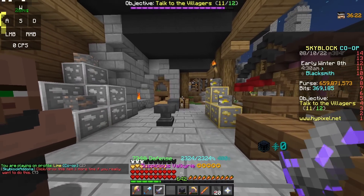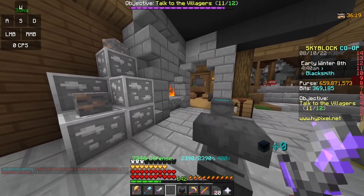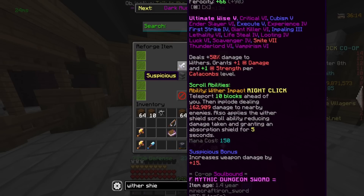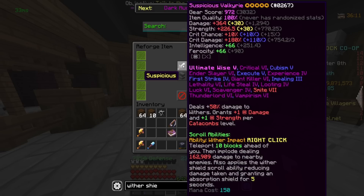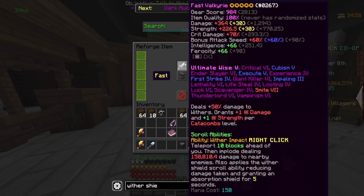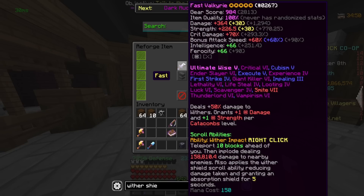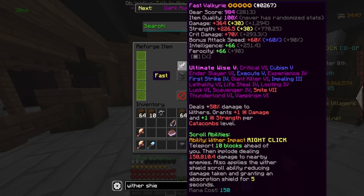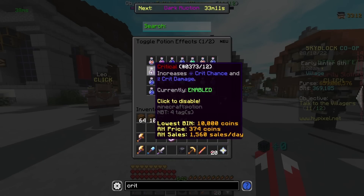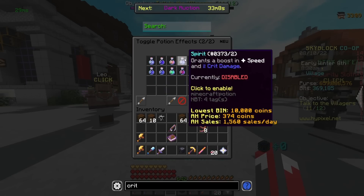I actually use my Hyperion mainly for healing, and it has Suspicious. If you don't know what Suspicious does, it gives you some extra crit damage. So we're going to have to change this reforge to something that doesn't give crit damage — I got it onto Fast, and Fast doesn't give any crit damage. And there is no reforge that decreases crit damage, so this is going to be interesting. Next, we have to go into our Booster Cookie and our Potion Effects and disable Critical and Spirit, as they both grant crit damage.